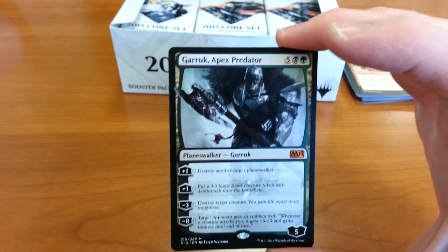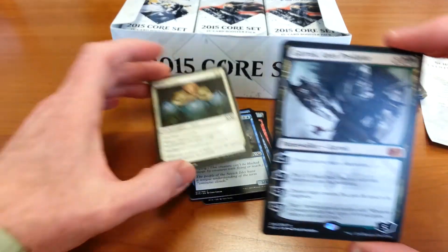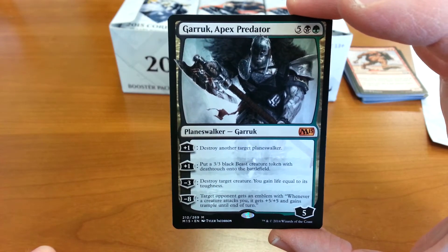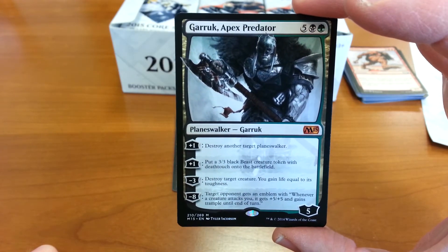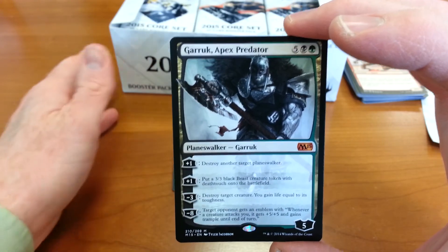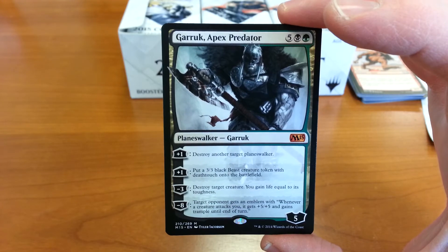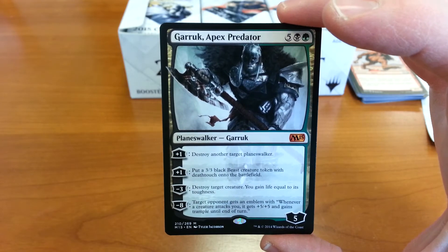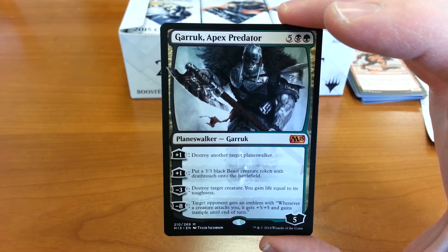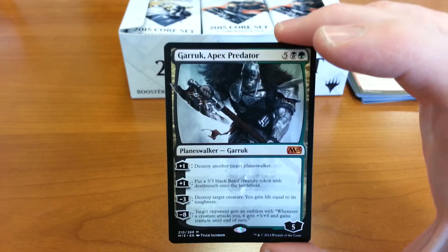210 out of 269 — they're all numbered. I guess that means there are 269 cards in the set and this is number 210. Anyway, I'm excited about building a deck around this guy. Pretty much impossible for this box to be disappointing at this point, and I should be able to make at least one really good deck from this Garruk. So that's pretty cool, looking forward to doing that once I slog through the rest of these.